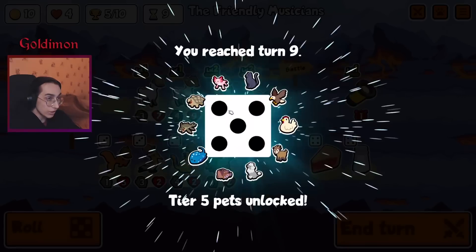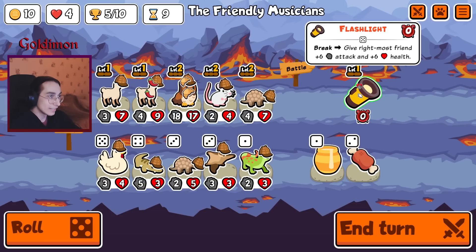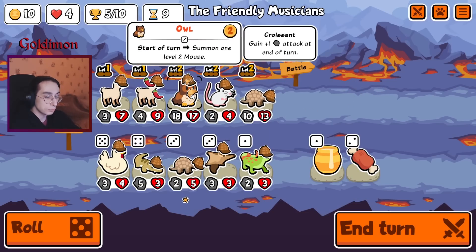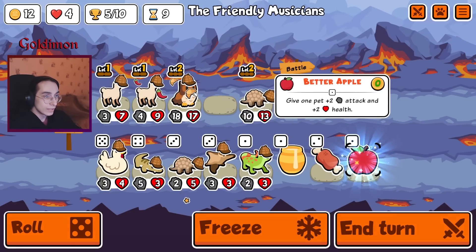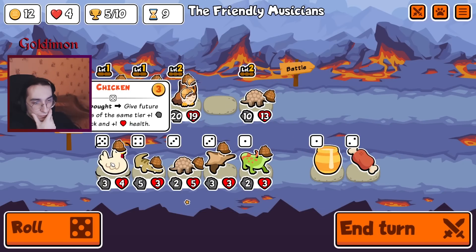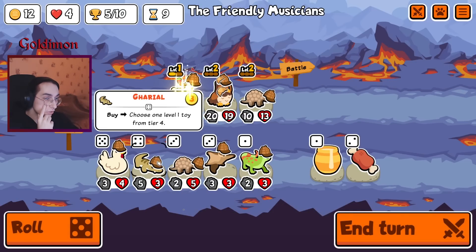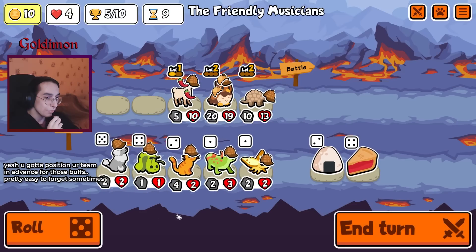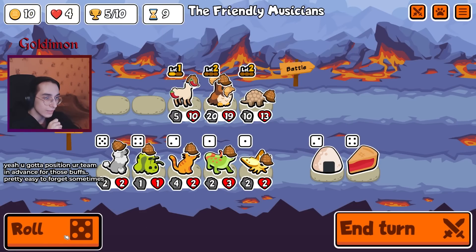So far so good. This gigantic house has been keeping us alive very easily. And honestly, if I would have actually been smart, I would have buffed someone else with that plus 6 plus 6 buff. Chicken fan port gives future shop the same tier plus 1 plus 1, but not really interested for this one. We've got to find one buffalo.